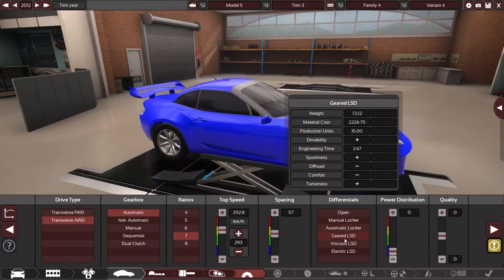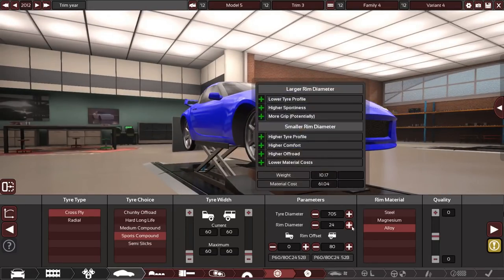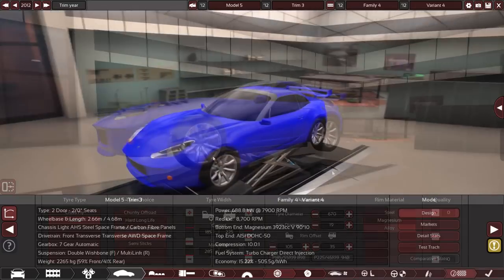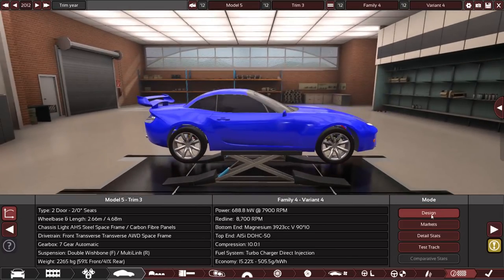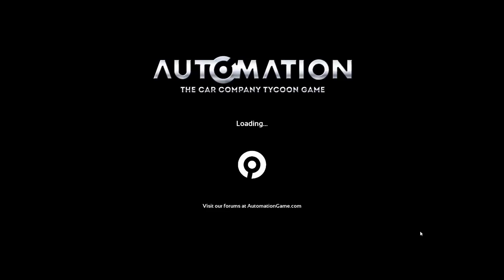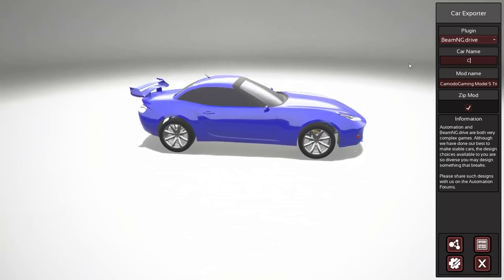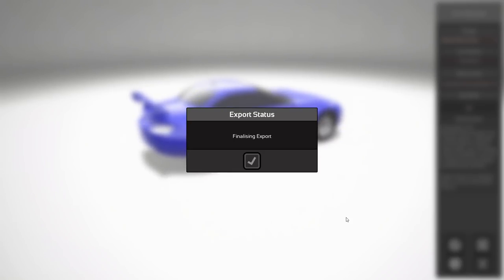Moving on to tires — I believe I screwed something up and made them like bicycle tires at first, but I started to adjust those. Then you move on to brakes and some interior items. I think our car is okay — I can't guarantee it's going to be fast or work. We click design, it gives you a little information about what it thinks your car might need, then you go export car into BeamNG. We'll just name this Komodo 2, and boom — it's exporting over into BeamNG.